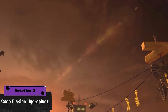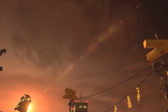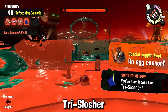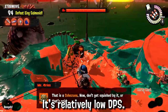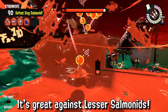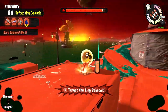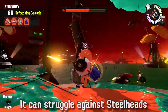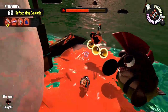The second rotation this week is on Gone Fission Hydroplant and the weapons are the Tri-Slosher, L3 Nuzzlenose, the Splatbrella, and the 96 Gal. The Tri-Slosher is a deceptive weapon — first impressions will tell you it's really powerful, but it actually lacks DPS to handle most bosses efficiently. Instead, what the Tri-Slosher excels at is crowd control. It's one of the best weapons to deal with hordes of lesser Salmonids thanks to its large splashes, so I'd recommend helping your team clear all the lessers most of the time.